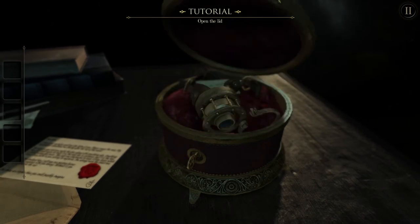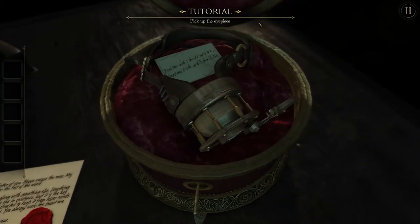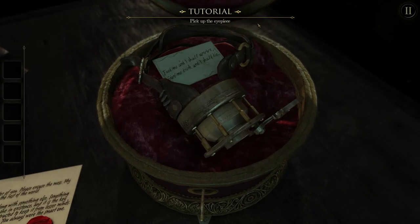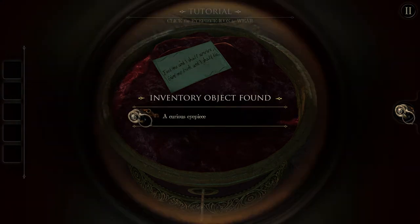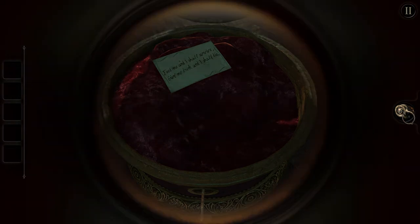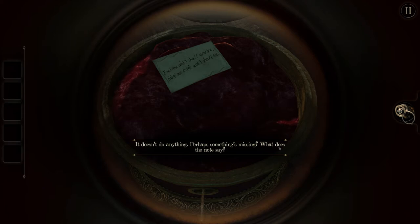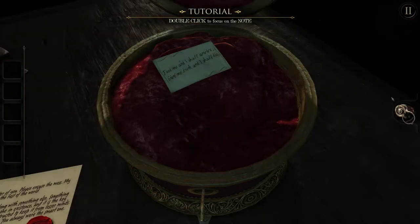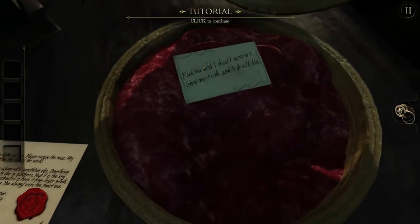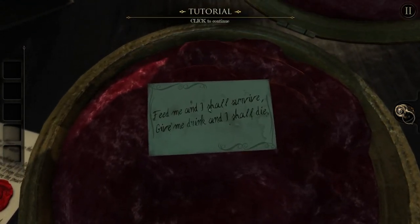Opening the lid yourself — very cool. The graphics are just gorgeous. So this is a curious eyepiece. It doesn't do anything. Perhaps something's missing. Without a lens, it's just an ordinary eyepiece, so it's missing anything special. The handwriting here is nigh on incomprehensible towards the end, but I managed to figure it out somehow. It reads: 'Feed me and I shall survive. Give me drink and I shall die.'